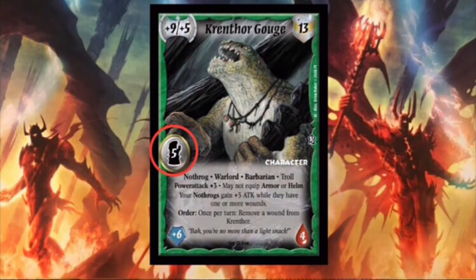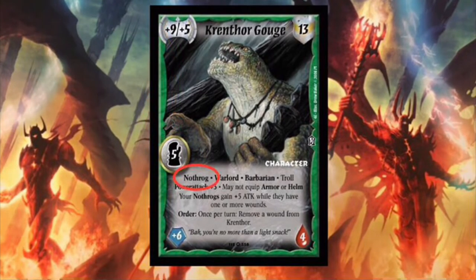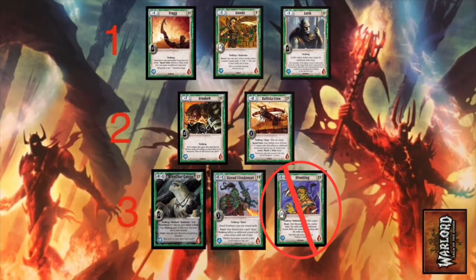The number is the character's level. The colored border of a character shows its faction, which is also noted in its text box. There are 7 factions, which my other learn-to-play video describes in more detail. The other bold words describe the character's other traits. When playing a character from your hand, it enters play in a rank equal to its level. However, a character entering play may not create an illegal rank — you can't put a character into play if that would make it so that there are more characters in that rank than the rank in front of it.